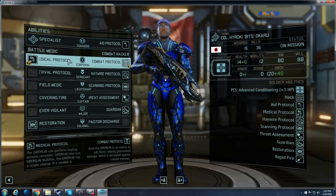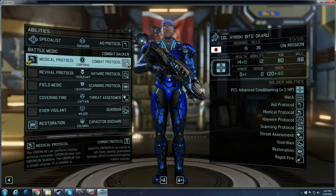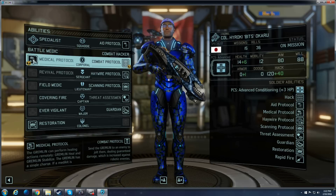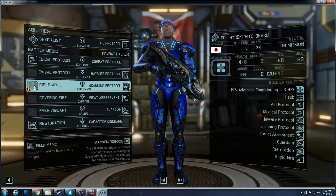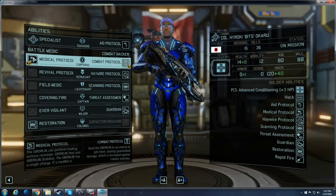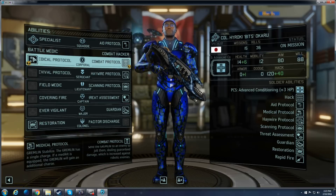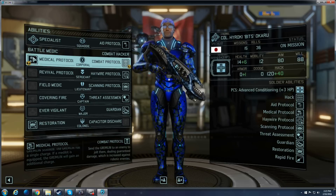Here is where there's some controversy about how I spec him. Combat Protocol is amazing — it's a guaranteed hit on any unit and does almost double damage on mechanical units. The catch is that if you don't get Medical Protocol and you equip a medikit, you have to actually walk up next to the unit to heal them and can only heal for a maximum of six. Whereas with the Gremlin, you actually heal a little bit more — I think it's eight max. So it becomes tactically far more advantageous to have this guy send the Gremlin out to heal.